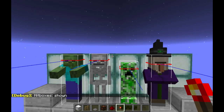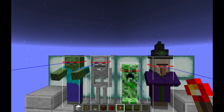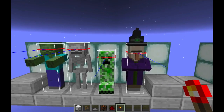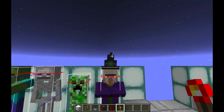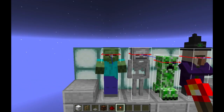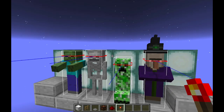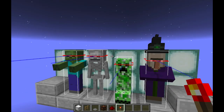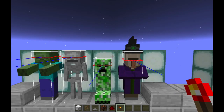Skeletons were made a bit taller in 1.9. Skeletons are almost now two blocks high. Creepers are still considerably shorter, but witches don't actually include the hat part. In fact, witches are exactly the same size as zombies, and that makes sorting witches from zombies in particular a little bit difficult.